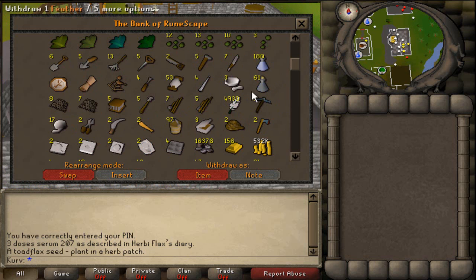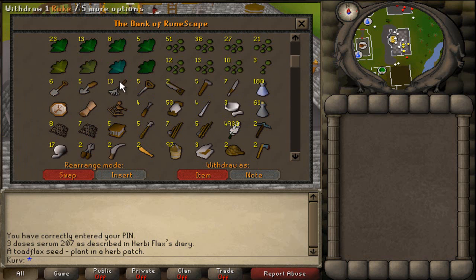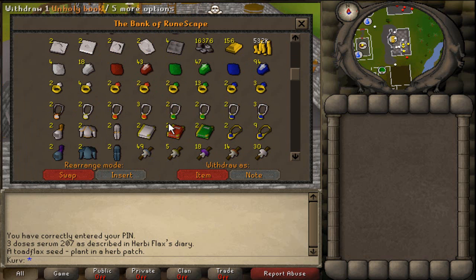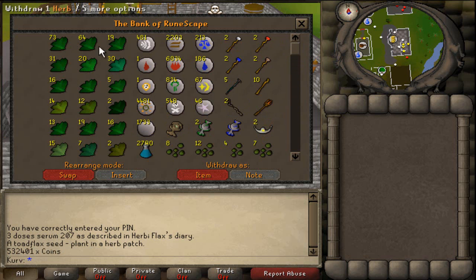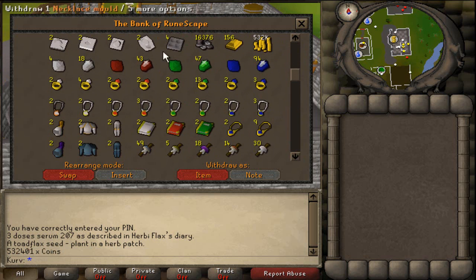Moving on to the next part — this is my tools area, a bunch of tools I use for skilling. Anything that you see singles of up here, I'm going to be getting doubles of, so placeholders for the watches, etc. This is my jewelry section — you can see I have my jewelry, the molds, gold bars for the jewelry, and then just my cash. I like having it relatively near the top.